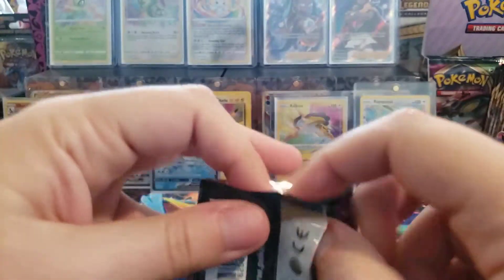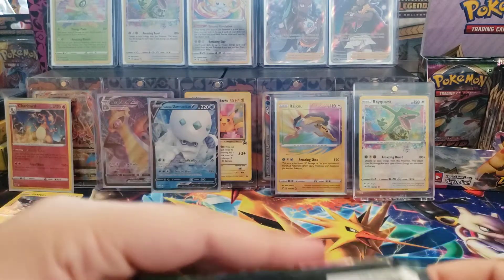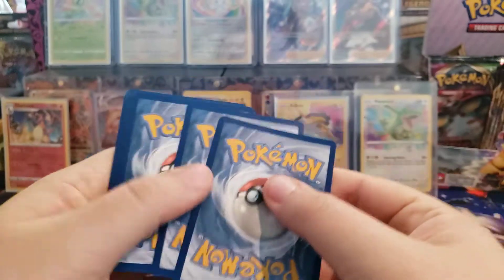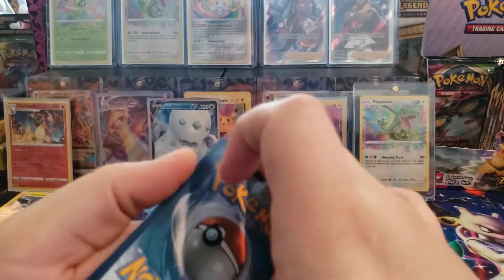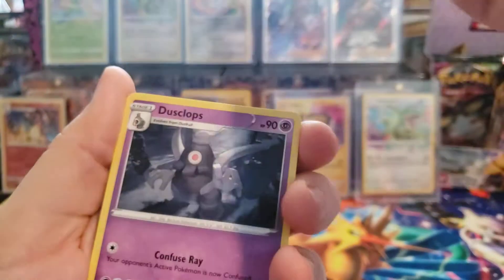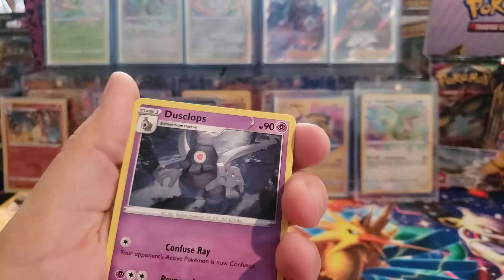It just seems like it's the same Pokemon over and over in every set for the most part. But the Amazing Rares are super nice and I think they picked pretty good Pokemon to start with them - being that they're all mystical or legendary Pokemon.